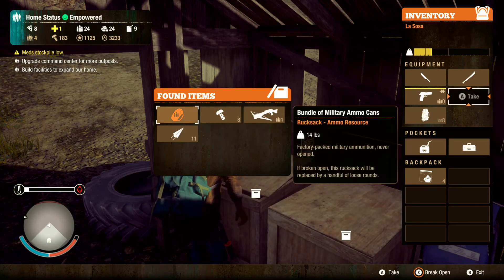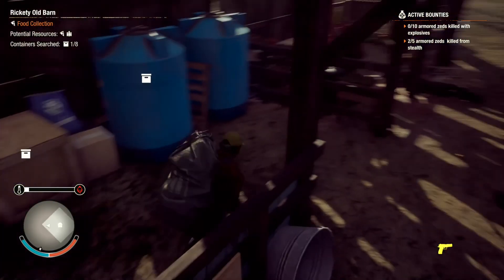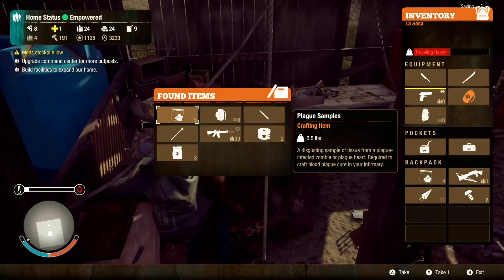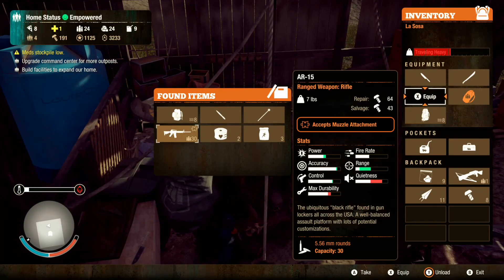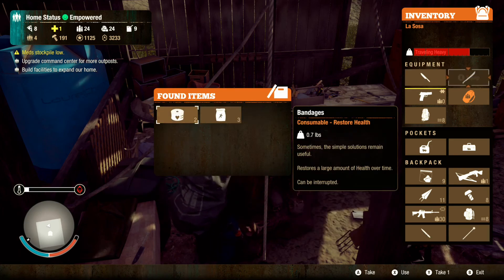Tons of stuff here — this thing's gonna have a ton of stuff too. Five places — an assault rifle, that's what's up! A combat knife, a mace.